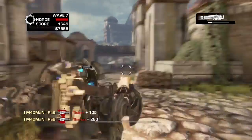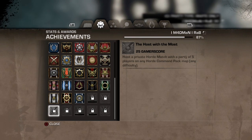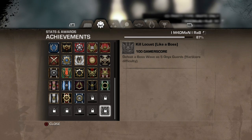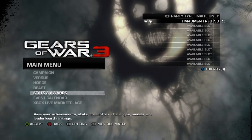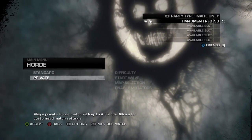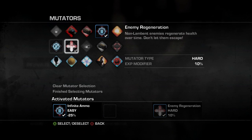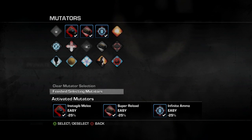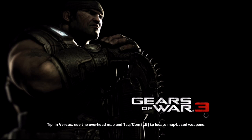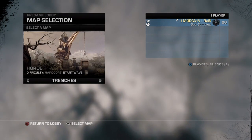Now for the final achievement: defeat a boss wave with 5 onyx guards. This is actually very simple — go to the main menu and change your default character to a non-onyx guard. Then invite 4 friends into a private hold match and there will be 5 onyx guards. Host a private match on hardcore wave 10 with easy mutators, load up Trenches, and camp at the top just like in my insane hold video. That's all there is to it.